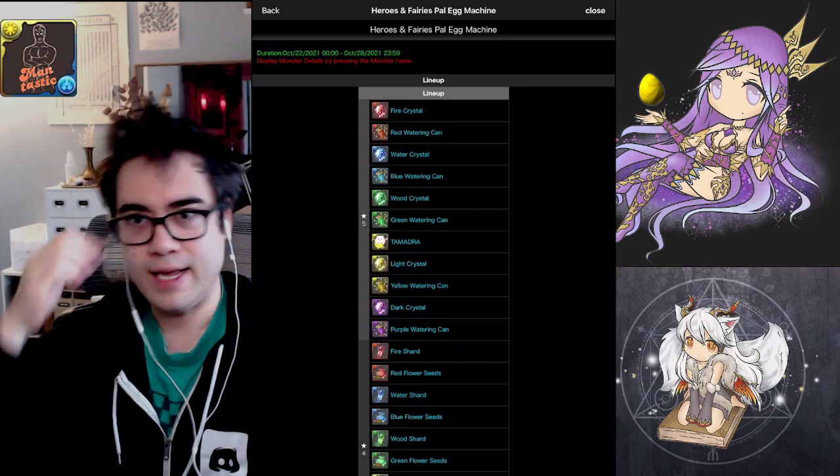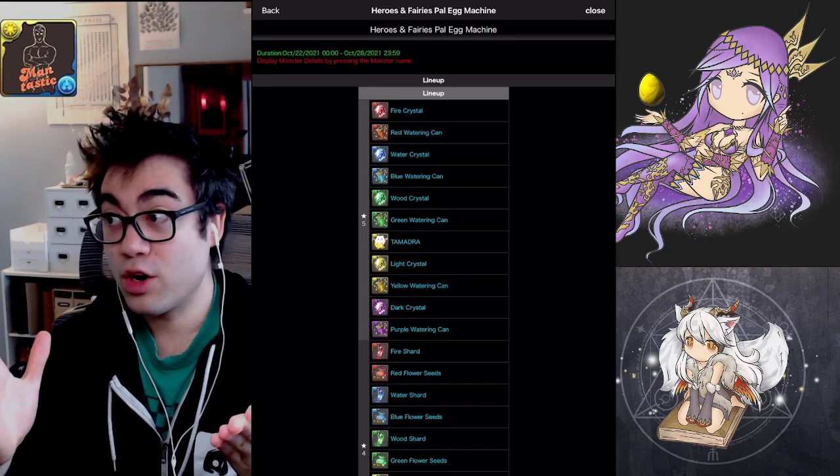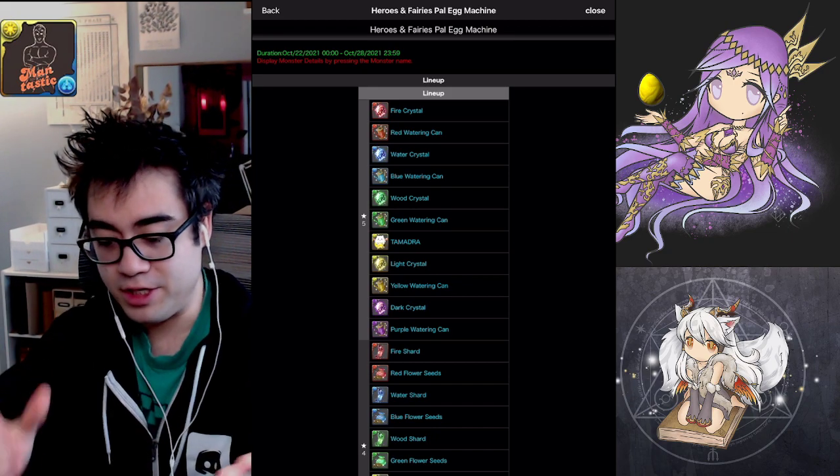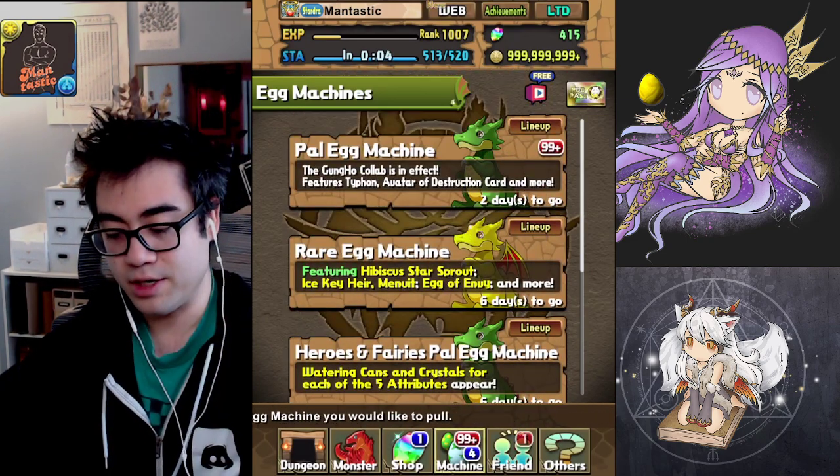Hello, I'm Antastic and Fantastic. My hair is a little crazy and I'm going to be rolling in the current Heroes and Fairies Pal Egg Machine. If we take a look at what's currently available in the Egg Machine section, we'll see that there is the Gung-Ho Pal Egg Machine.